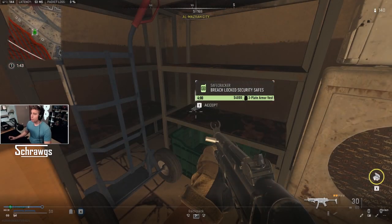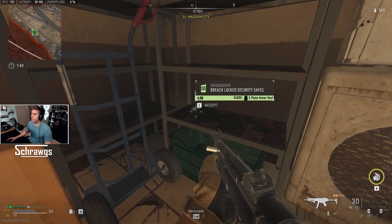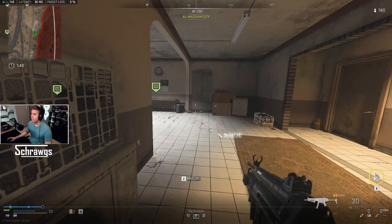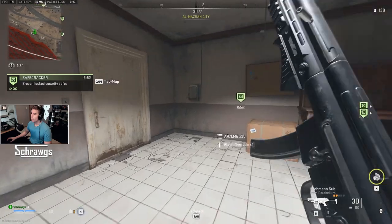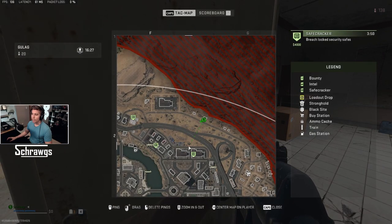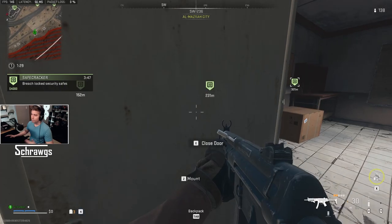Finally, we've got the Safecracker Contract, designated by the little safe icon. This is basically replacing the Scavenger Contract from Warzone 1, but instead of going to three different locations with loot boxes, there are now safes that you need to blow up. Each one gives you some supplies, and at the end when you do all three, you'll get $4,000 and a three-plate armor vest. Once you collect the contract, three spots on the map are designated with safes you need to blow up, and you have four minutes to go one by one and blow them all up.